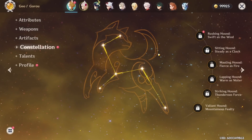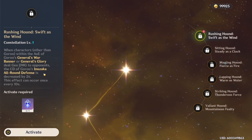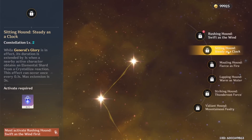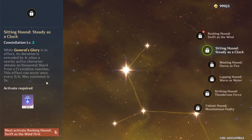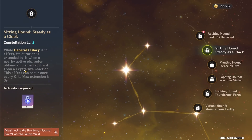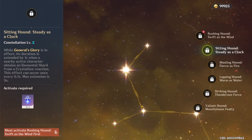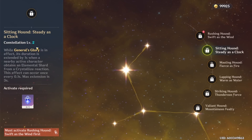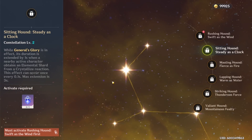Gorou is rather constellation-locked, which is unfortunate because he's currently only available on the Itto banner. Constellation 1 decreases his Elemental Skill cooldown by 2 seconds, but it often desynchronizes his cooldown from the rotation, so it's not a big deal. Constellation 2 extends the Elemental Burst by 3 seconds, allowing Gorou's buff to last the entire duration of Itto's Elemental Burst — currently not possible at C0. Note: you need to do a Crystallized reaction and pick up a Crystallized Shard to activate the C2 bonus, so in a pure mono-Geo team like Itto, Albedo, Gorou, and Zhongli, you can't proc C2 unless enemies already have an element applied. You'll need at least one non-Geo character to reliably proc this.